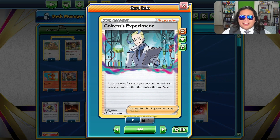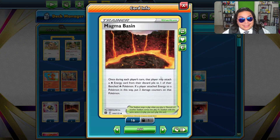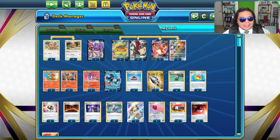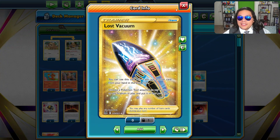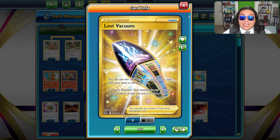You can usually root out some cards that you think you won't need for the matchup later. We are running 4 Magma Basin, which is going to help us attach to our Charizards fairly quickly. We run a single Lost Vacuum — sometimes to cycle cards out so we can use a Bibarel, other times to get rid of some Stadiums.